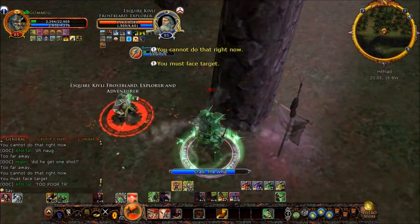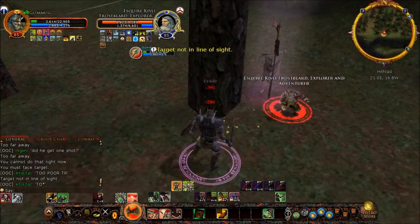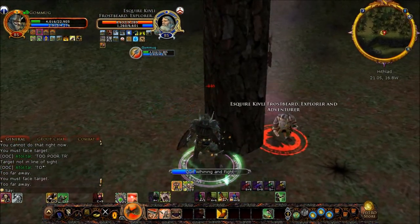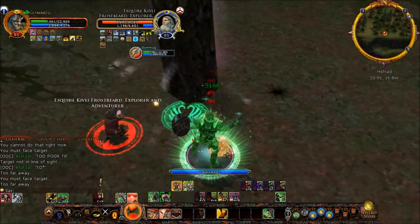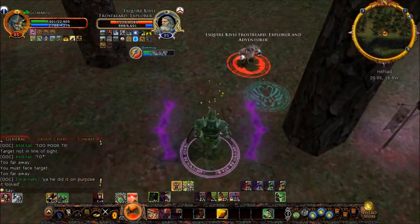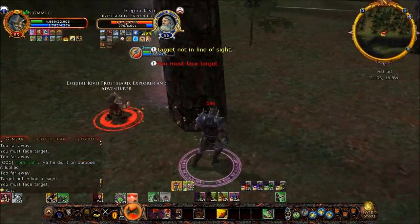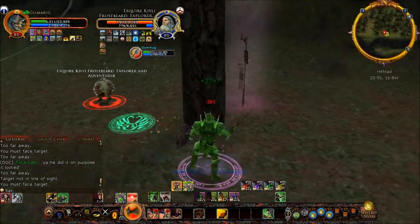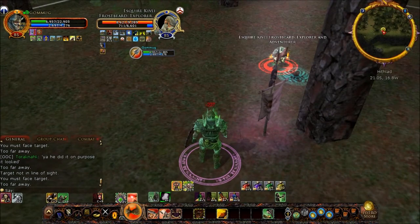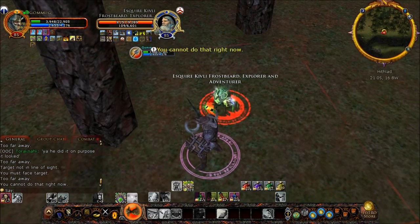I hit 3,000 morale, but he got a stun off on me. That's the other big thing — the Warleader is no longer balanced against classes in terms of being a class with no crowd control. You cannot fight with a Warleader against other classes, with maybe a few exceptions, without Shield Bash. Shield Bash has become part of the balance equation, and rightfully so. But it seems wrong that Shield Bash is as vital as it is, to the point where I cannot even fight evenly.